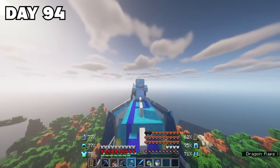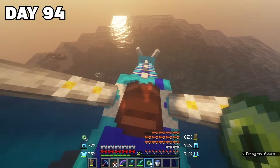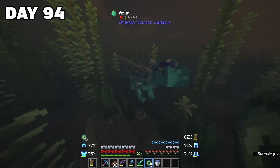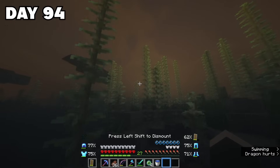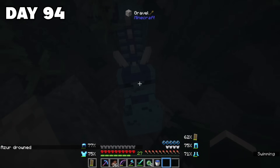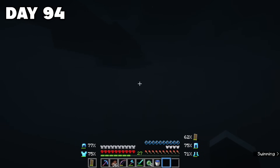On day 94, I set off into the open on Azure's back to find the stronghold. At one point I threw an ender pearl to make sure we were going in the right direction, and we landed in the water. I didn't think much of it, then I realized Azure was sinking and sinking and couldn't get back up — he started taking damage and died. It was horrible, because it was like he was turning to ash in the water, and he just disappeared. I was left in the middle of the ocean, all alone, and I'd lost one of my greatest friends.